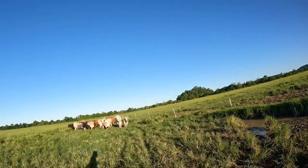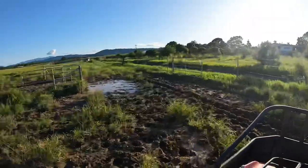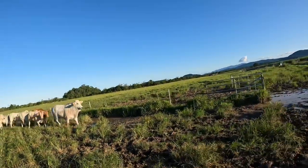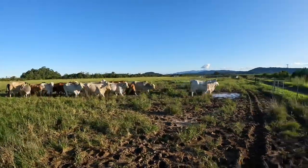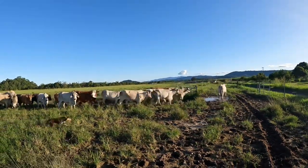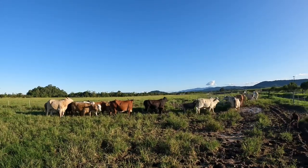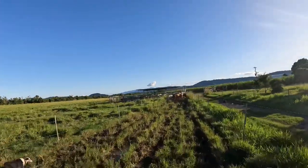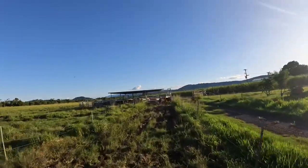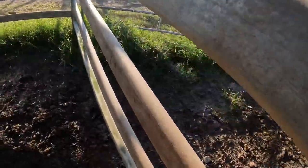I just sent the dog around the mob to bring the tail up to the lead as the tail's falling behind a little bit. Right here I am turning around, hopping out of the gateway and letting the cattle go into the lane that leads straight to the yards so they can get processed. Then I slowly drive behind them as they walk into the yards and shut the gate, penning them up ready to get processed and checked over.